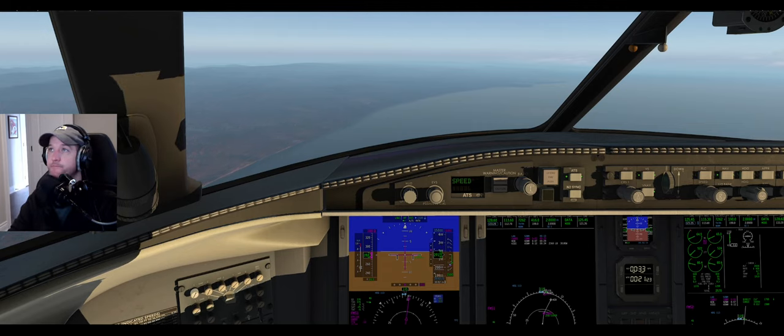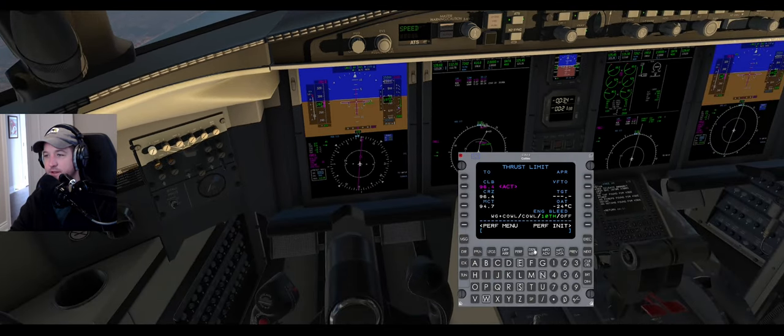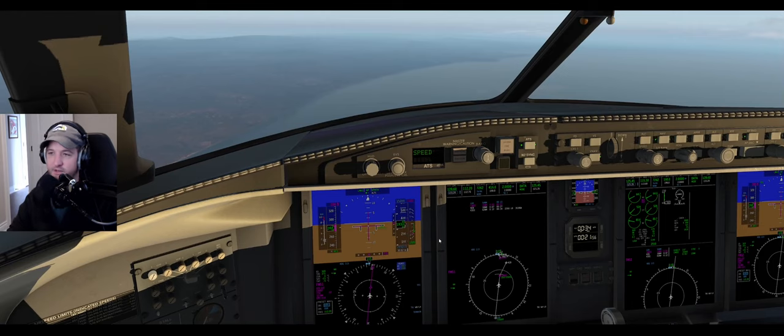There isn't really anything else I can be doing. I'm trying to remember what the SoCal approach frequency is. One thing I could have made a mistake on - in the perf page when I did the approach numbers, I didn't put my anticipated landing weight in - I just used the current aircraft weight. Let me try it. Approach 1960 - yeah, changed it by two knots, so we have better numbers in now.